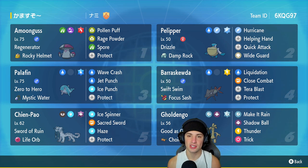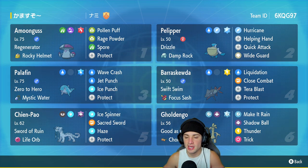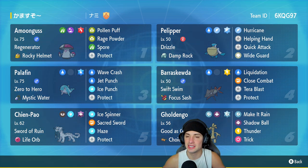Palafin is our third Pokemon — you guys know Palafin's the real deal. You swap it out, get it into Hero form, this thing is absolutely amazing. It's got Zero to Hero, Mystic Water as its item, Ice Punch, Jet Punch, Wave Crash, and Protect. Barrascoda is going to be our fourth Pokemon, Pelipper's best friend. Got Swift Swim that doubles its speed in the rain, and the Focus Sash as its item. It's got Liquidation, Close Combat, Tera Blast, and Protect.